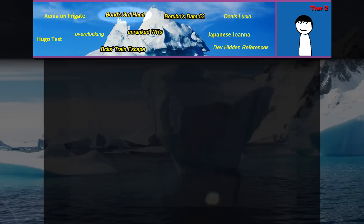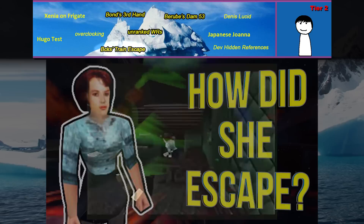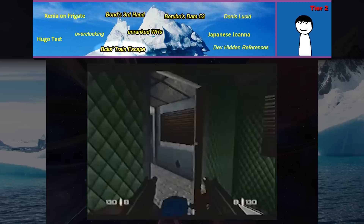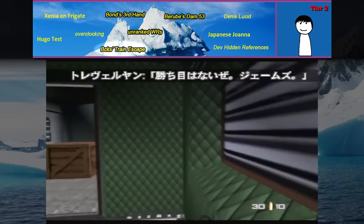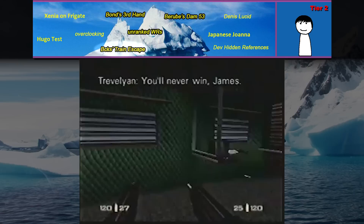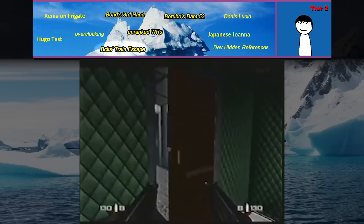Bix's Train Escape — I have a whole video going into detail on this one. But basically, a former top 10 player, back in 2005, had a run on Train Double Agent which shouldn't have completed, but did. You're supposed to have needed to injure Xenia behind Ormov to give you more time to escape the train on Double Agent. There are numerous comments on my video of others sharing similar stories over the years, so perhaps it's not as uncommon as we once thought. It's an interesting piece of GoldenEye lore and history.